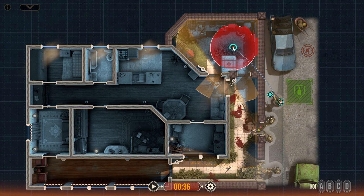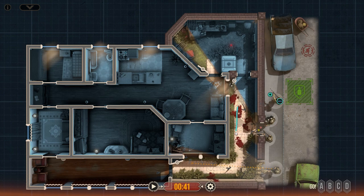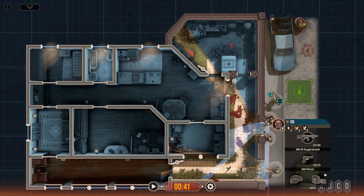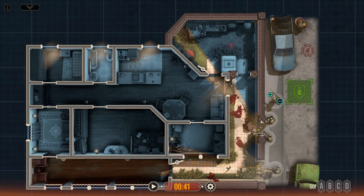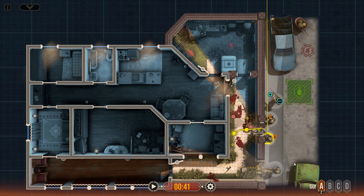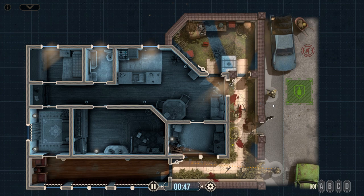I want to have Sid hugging this particular wall — I don't want to expose myself to any unnecessary danger from this angle. Then Ronin is going to move in with Sid, but he's going to cover the rear just in case. Alpha, go! Three, two, one.